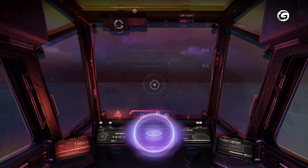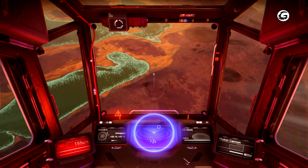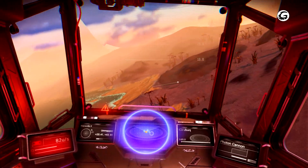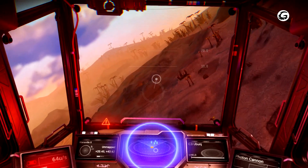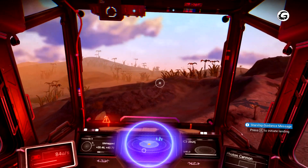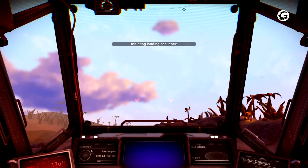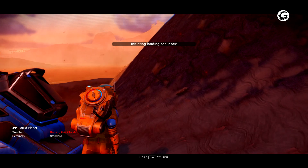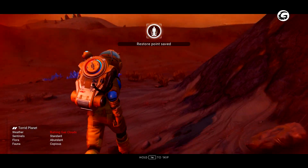Just like in the real world, finding a location for your personal residence may be the most difficult part of creating your first home. Luckily, No Man's Sky has no limit to the number of bases you can build, which means you have endless opportunities for creativity. To make it even easier, you're able to build a teleporter in every base, giving you easy access to each planet you've decided to claim.